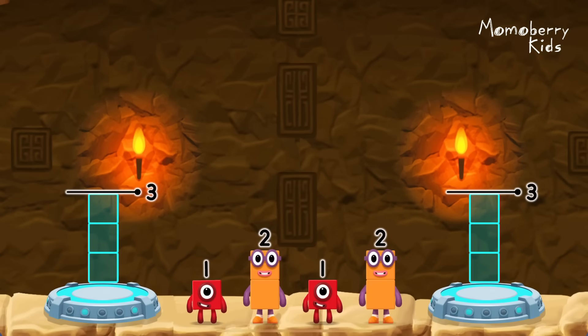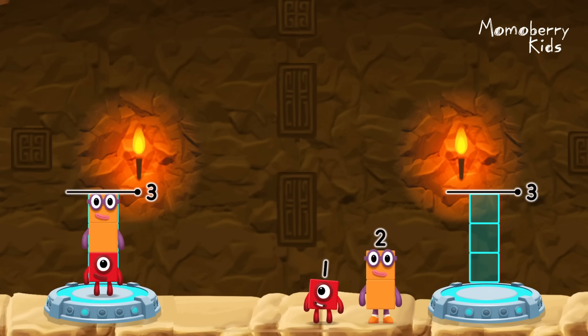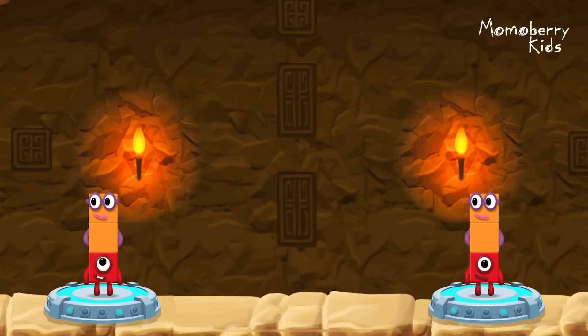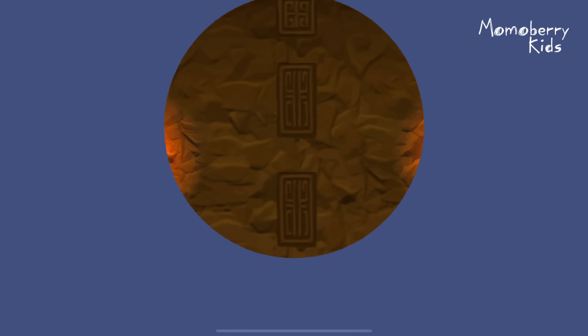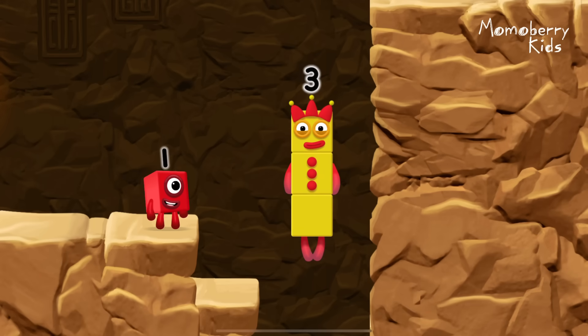Share the number blocks evenly to make two groups of three. Two, one, two — you cracked it! One plus two equals three. One plus two equals three. Three equals three. Three — yes!